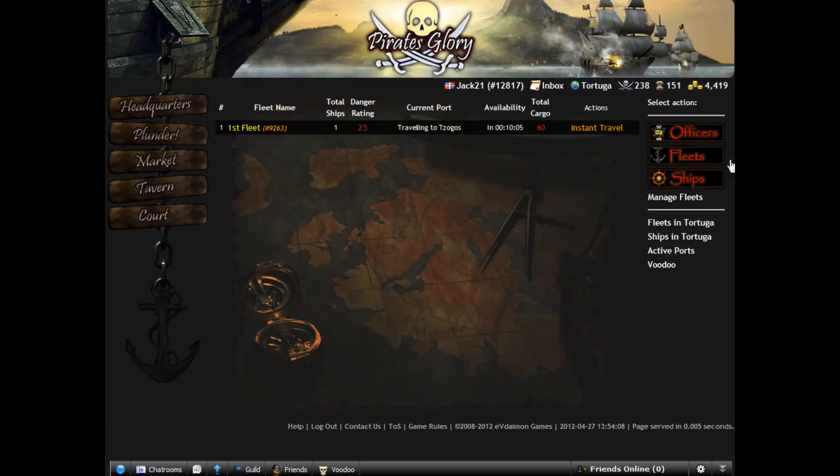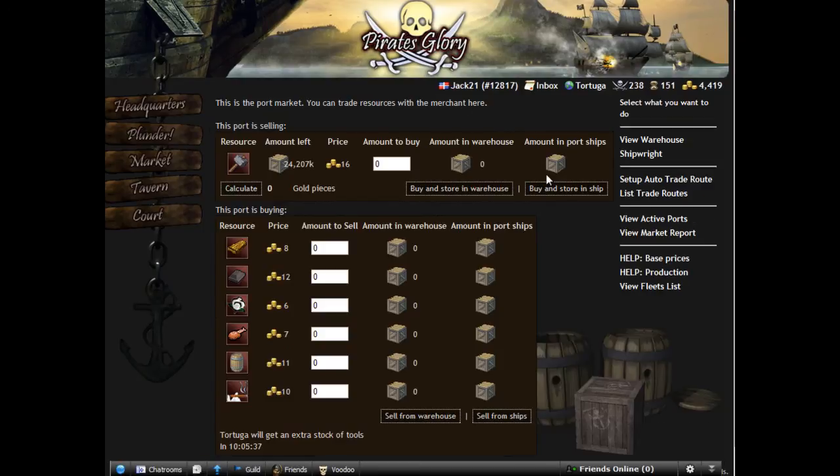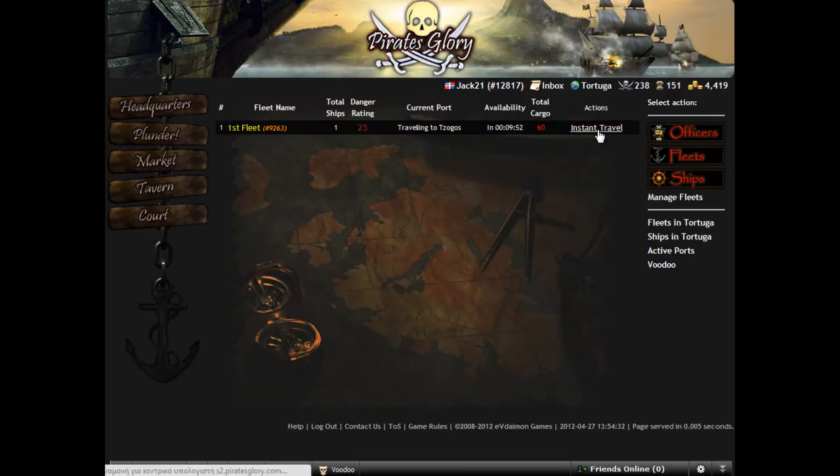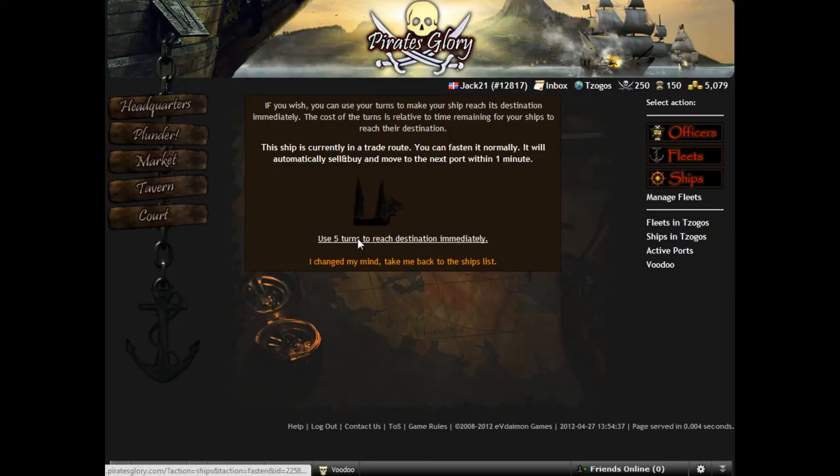Let's check our market. View active ports. And we have the resources needed. We only need 10,000 gold. We will continue the same scenario till we get the gold.